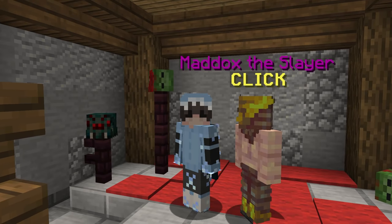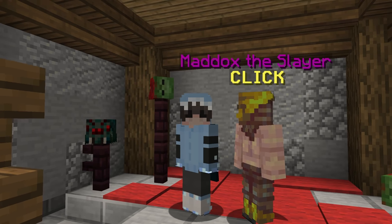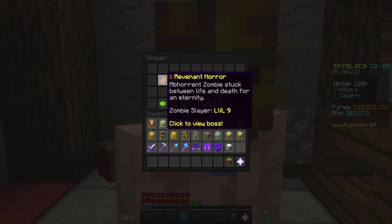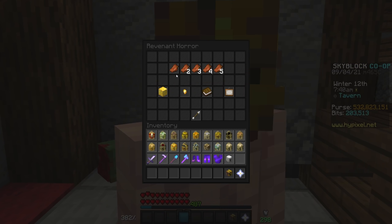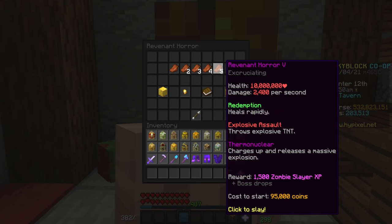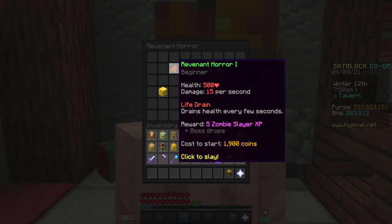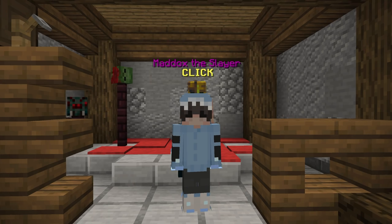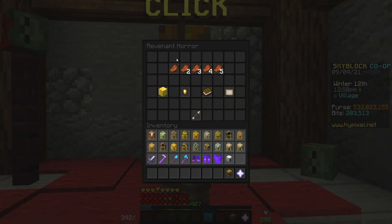Before we go over anything else, I want to go over the very basics. Revenant Horrors are the first of the four Slayers, and they're arguably the easiest and the simplest. They come in five different flavors, going from tier 1 up to tier 5, and range in health from 500 to 10 million. Tier 1 through tier 4 revs almost just act like regular zombies, so they're super simple to fight.